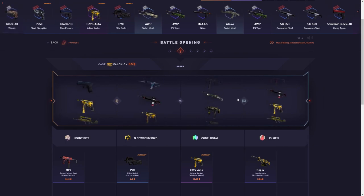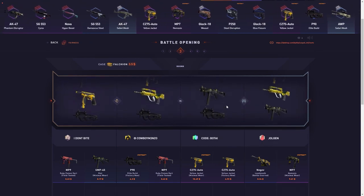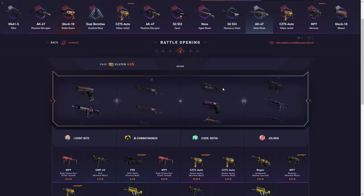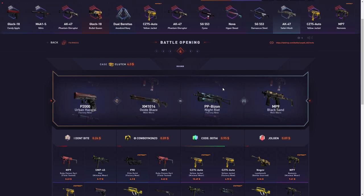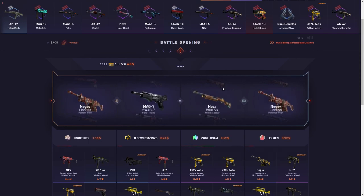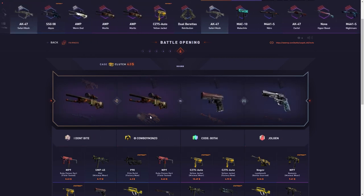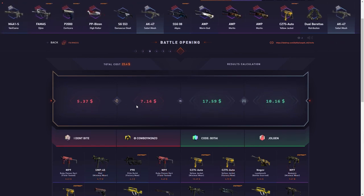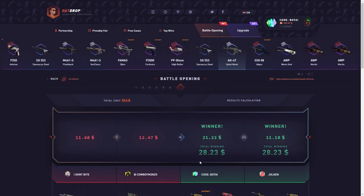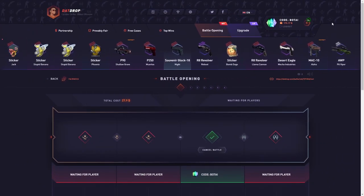We're pulling pretty nicely on these Falchion cases. Maybe show us a nice little Aquamarine Revenge — that could be really nice, or of course what we all came to see: the knives. The Clutch case — the slightly riskier of the two — let's see if it comes through for us. These could be really good — could be up to $30 or $60 for that skin, which is absolutely insane. Only profited five dollars but a win is a win.